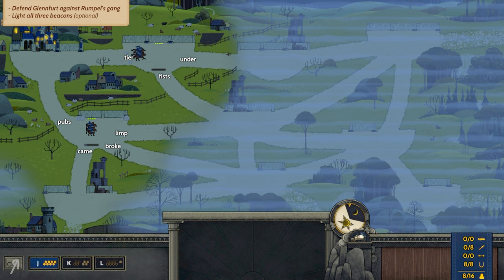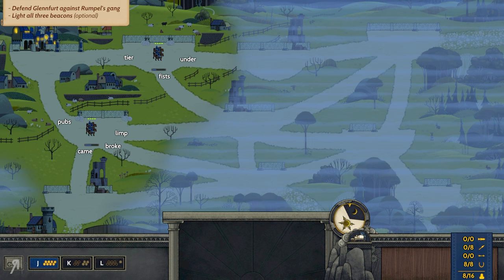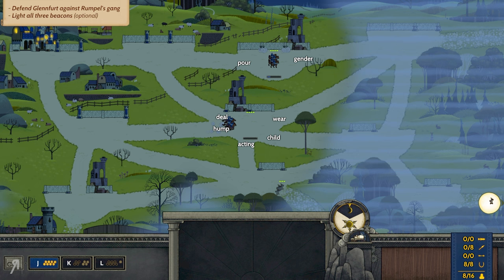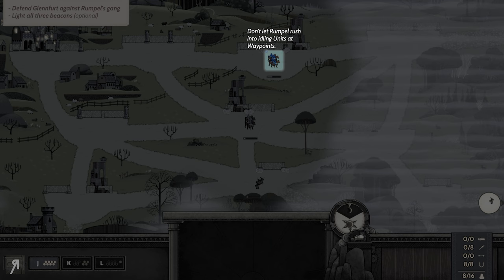We split our units and now can send them toward the beacons. Rumpel taunts: 'Do you think your little village could withstand Rumpel the Mighty? I'll show you who's boss round here.' I'm capturing areas and wondering whether to go for certain locations first. I'm not going to capture the bottom-left just yet as it's closest to our territory. Swordsmen and cavalry deal charge damage based on how fast they're moving — don't let Rumpel rush into idling units. If you're outnumbered, sometimes retreating is the best option.